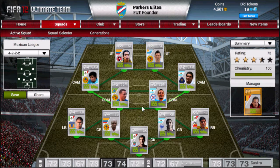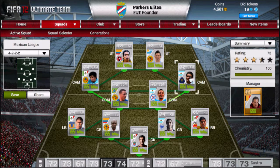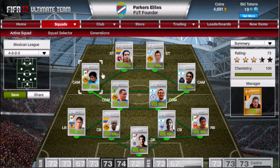What's really fun about this team is that it's so easy to cut in and score. Sanchez and Bravo are both left-footed playing on the right, so they can cut in. And Bermudez and Moreno are right-footed playing on the left, so they can cut in too.